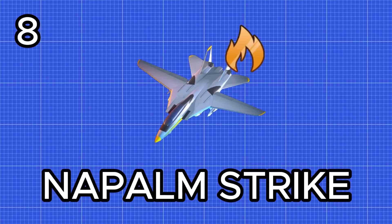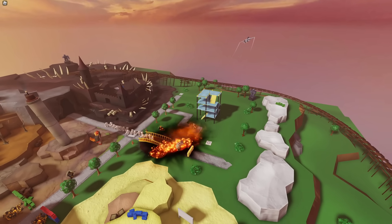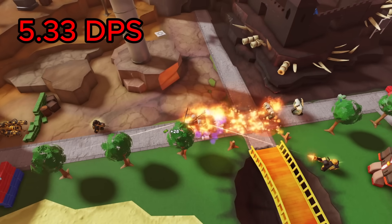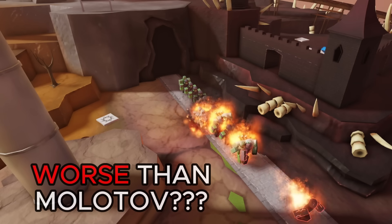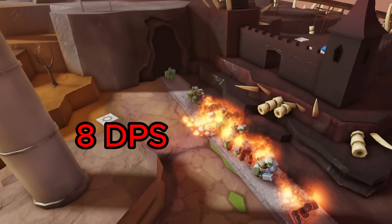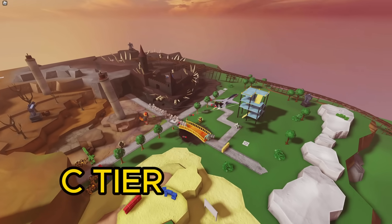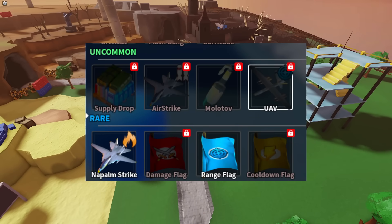Next up we got the napalm strike. When activated it sends in an aircraft which drops down a flaming puddle of napalm. It works like the molotov and sets enemies on fire, dealing 5.33 DPS for 10 seconds. Surprisingly, unless I'm missing something, this is worse than the molotov — the molotov deals more damage and melts 15% defense. So I'm going to rank this as a C tier. I'm honestly really confused that the molotov seems to be better since the napalm strike is an entire rarity above it.